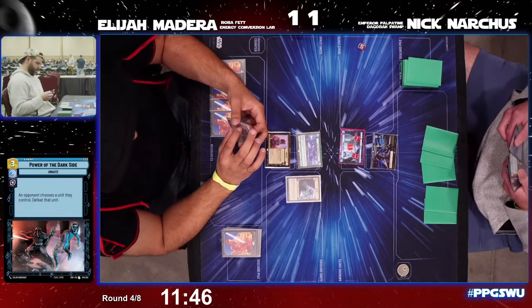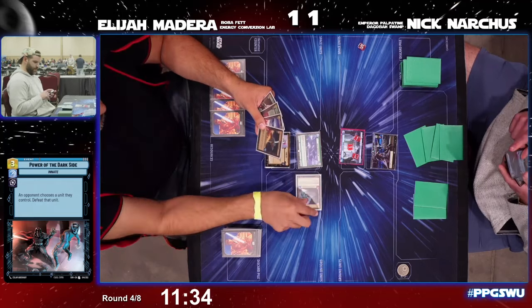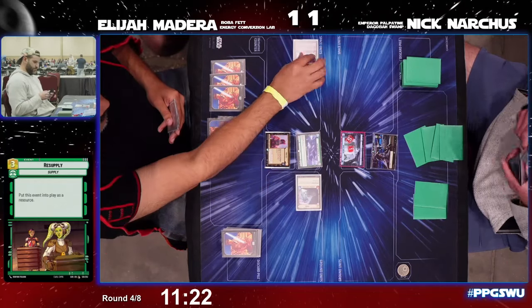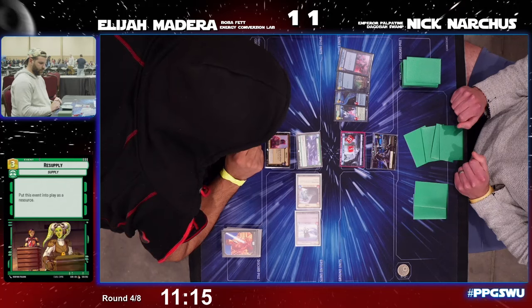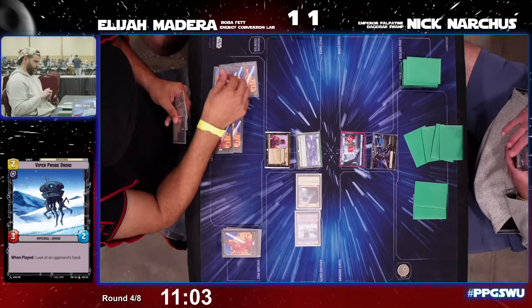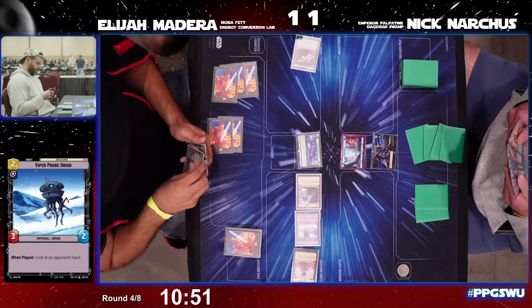Both players using their Resupply to ramp up. We know Boba Fett very likely comes in this turn. Another Resupply for Nick — now up to six resources. Another three damage for Greedo in game three. Viper Probe Droid comes down — we get to see Nick's hand: Super Laser Blast, Power of the Dark Side, Darth Vader, and Avenger. We know what is probably going to be played next turn. Boba Fett is deployed — another four damage to base.